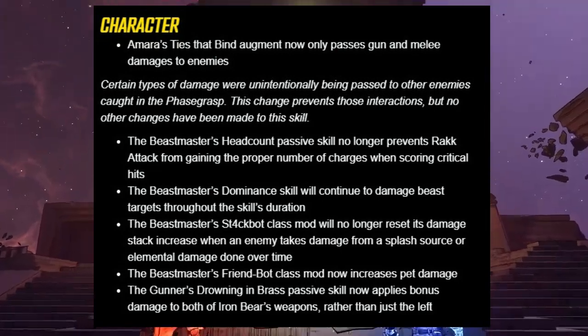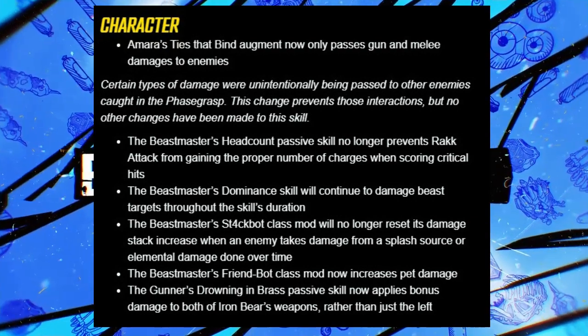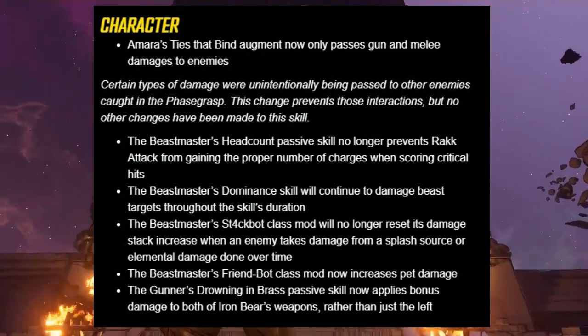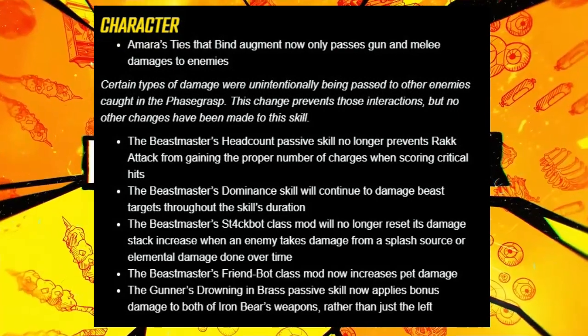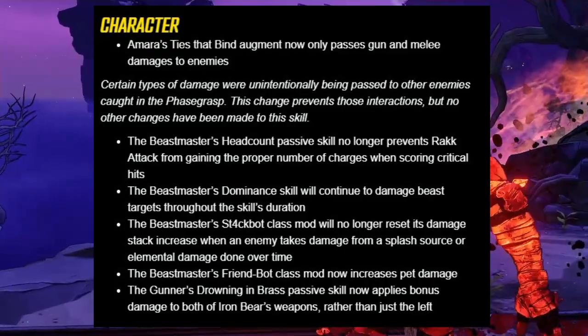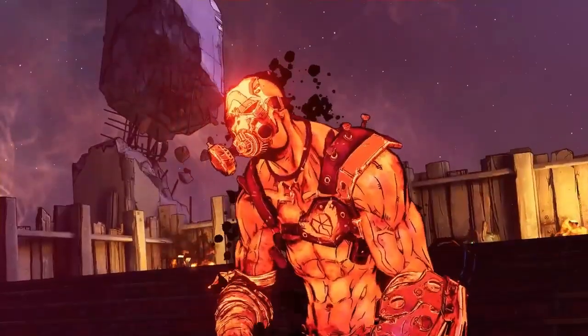Under characters, Amara's Ties That Bind augment now only passes gun and melee damage to enemies. Certain types of damage were unintentionally being passed to other enemies caught in the Phase Grasp. This change prevents those interactions, but no other changes have been made to this skill — so Amara friends, you have something to look forward to, so to speak.